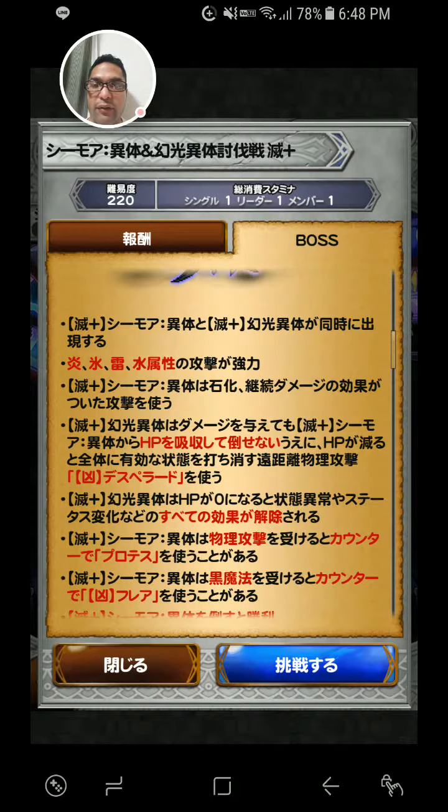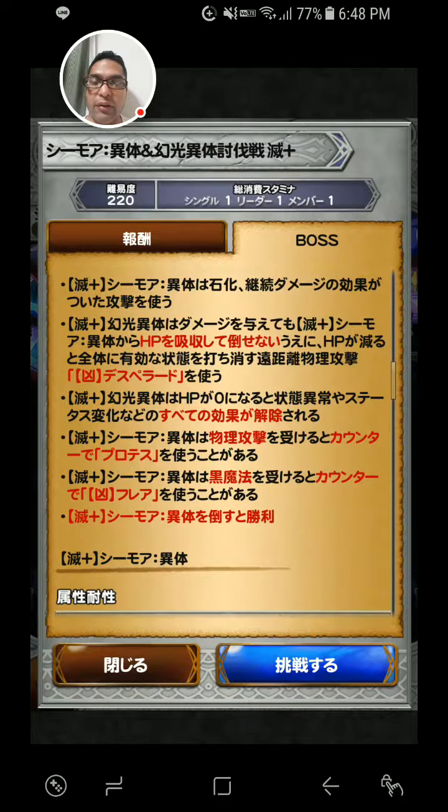Seymour's body can do attacks that cause petrification and sap. Don't attack the arm, because if you attack the arm, it will absorb HP from the body and you cannot defeat it.